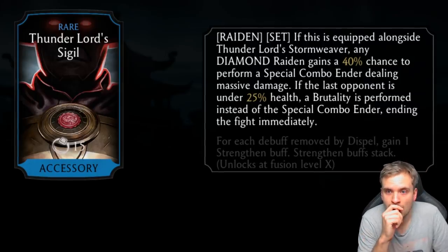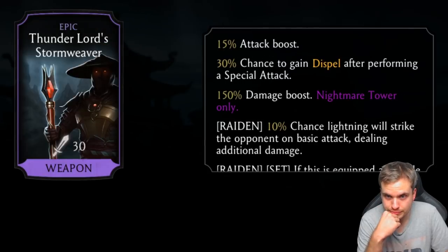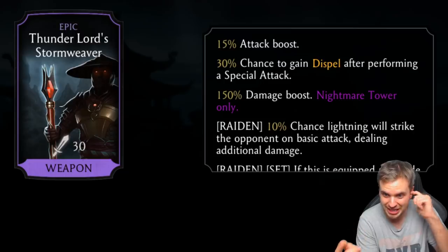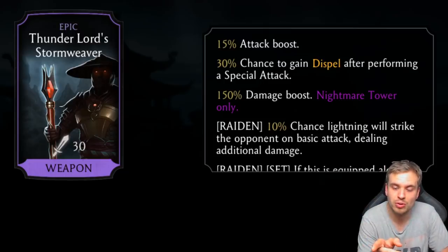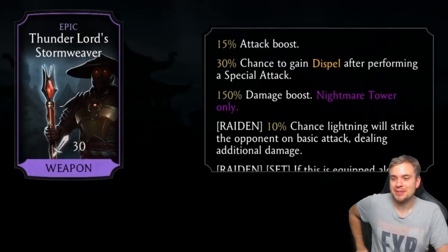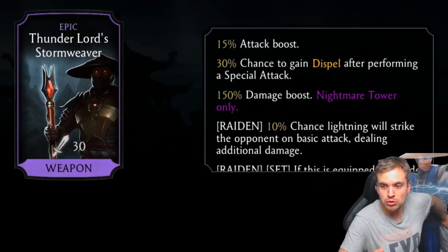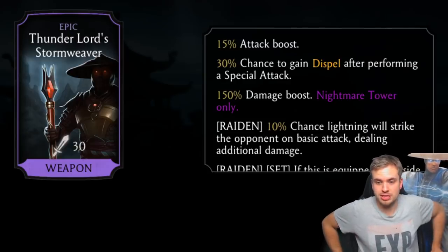Thanks to the other piece, you can get strength buffs for every dispel — but do they stack? Are they permanent? We'll have to test it out. 10% chance for lightning to strike the opponent on basic attack dealing additional damage. 1.5 bars of starting power at fusion X. I have to be excited — this is Raiden's brutality!